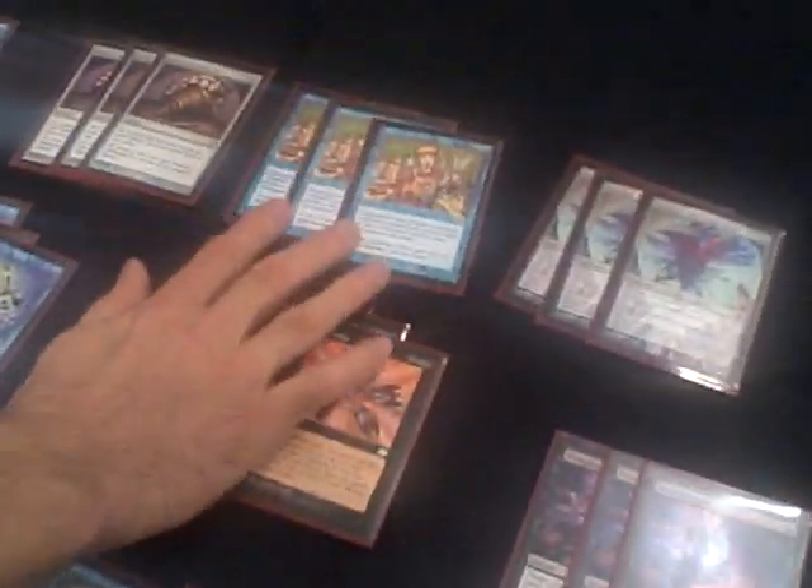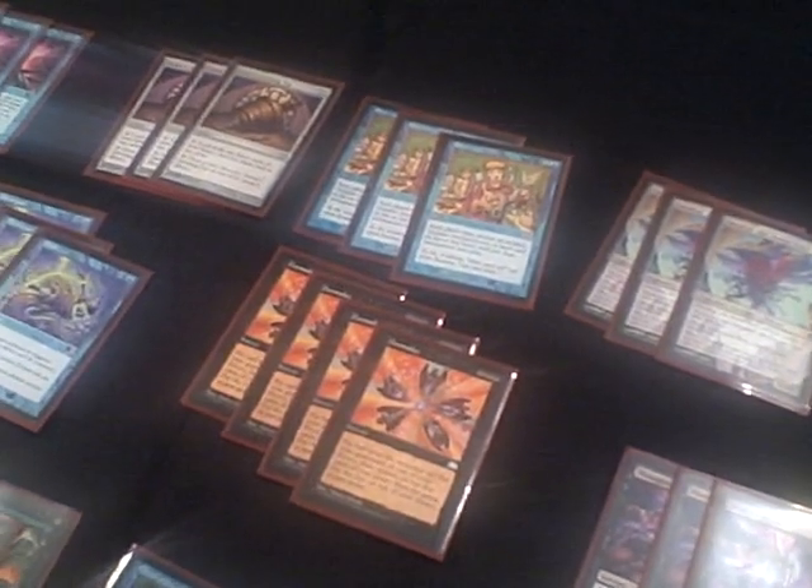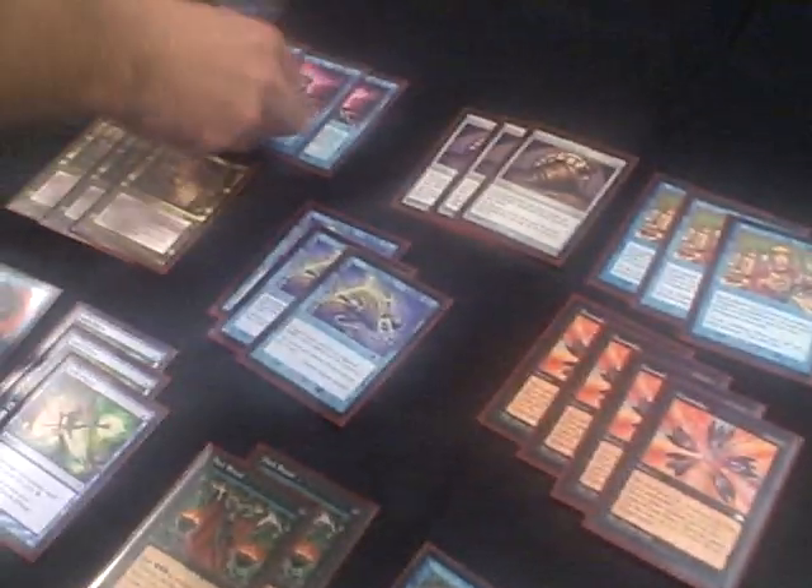You're really only looking to resolve one spell in the game — if you resolve one of these spells, it typically wins. There are a whole bunch of one-ofs, because when you make your Doomsday pile, there are different things you need depending on the matchup. A typical Doomsday pile might be a Brainstorm, followed by a Shelldock Isle, followed by Cloud of Fairies, Emrakul, and Solitary Confinement.